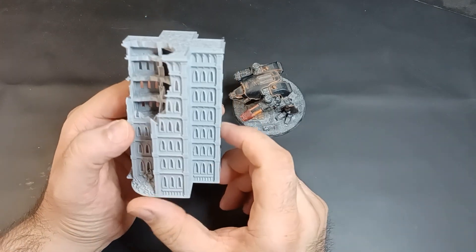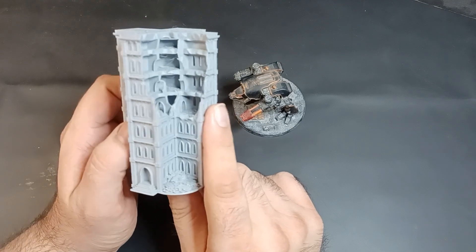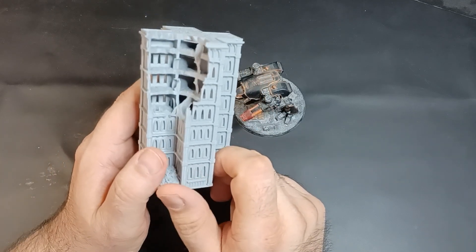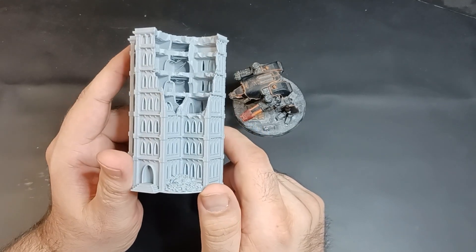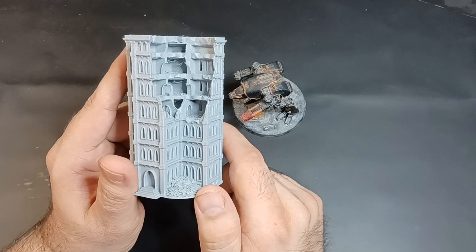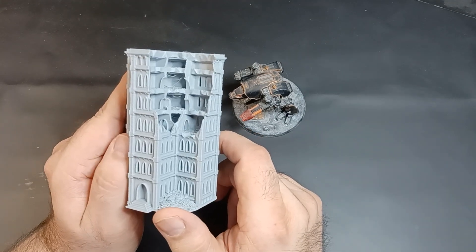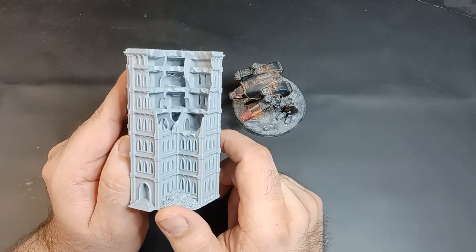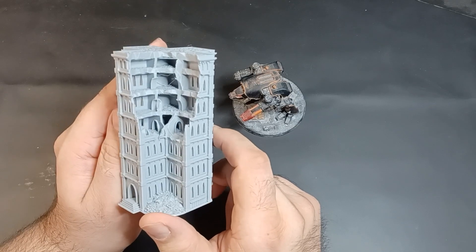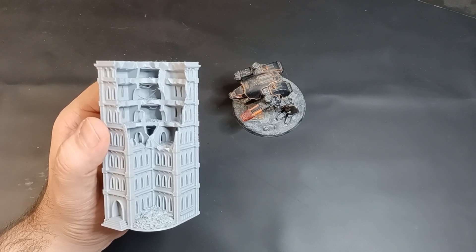I'm just going to go over this one a little more in-depth than the rest so we can go over some of the design features. All of these are printed without supports, and all of these are printed on an FDM printer — specifically the Flash Forge Adventure 3 — at 0.18mm layer height. As you can see looking in there, you're going to see a lot of filament hanging down. I let that happen on purpose, because I think the filament hanging from the ceilings adds to the ruined battle damage look — you'd have conduit and wires hanging down in a building hit by explosives. So I leave that in there and leave it up to the person who buys the building to decide whether to keep it, unless it's an obnoxiously large amount, in which case I try to fix that in the design process.